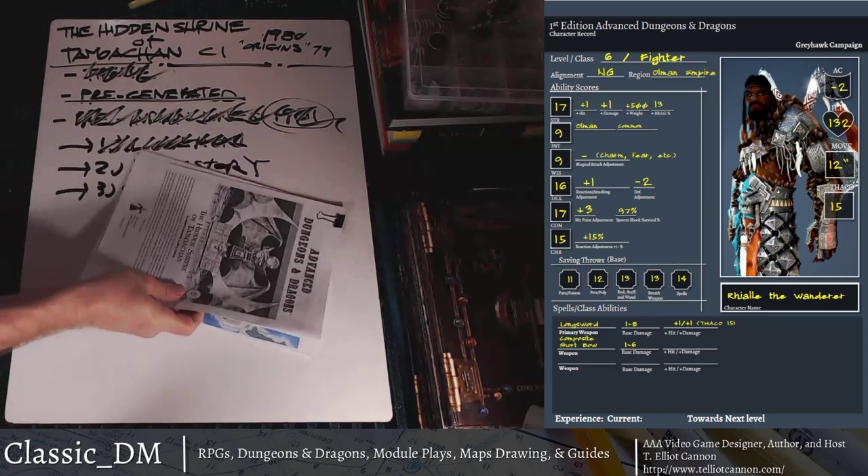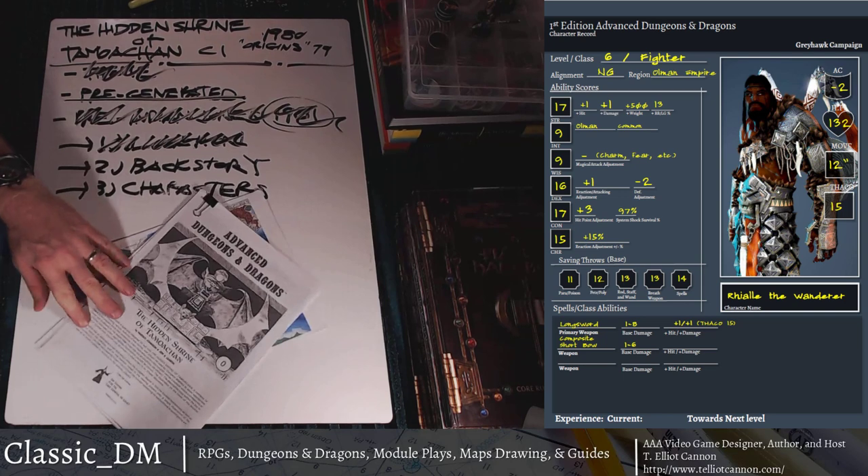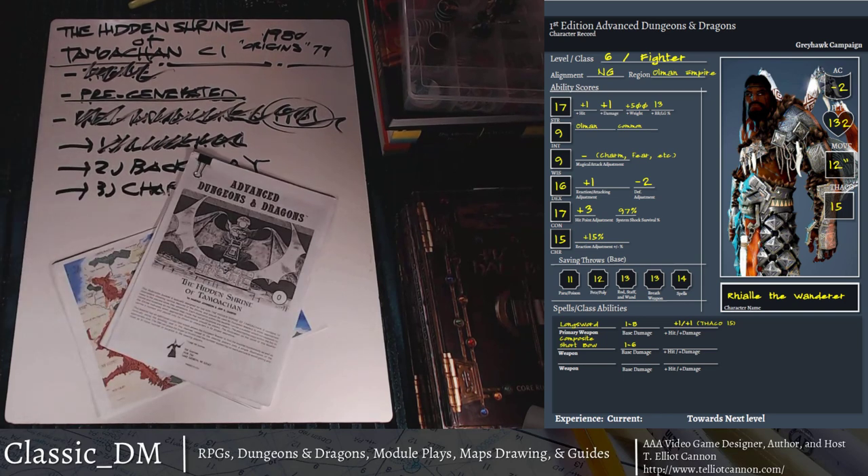The pre-generated characters are really interesting. When I first saw them I thought, 'oh my god, these guys are so underpowered.' But then when you go through the actual module and see what enemies you're up against — it is gritty. You're only playing three characters with two other friends and one DM — four people. Most people can get a four-person game going. These guys are not Monty Haul loaded up with anything. You really have to play your character class really well to survive.